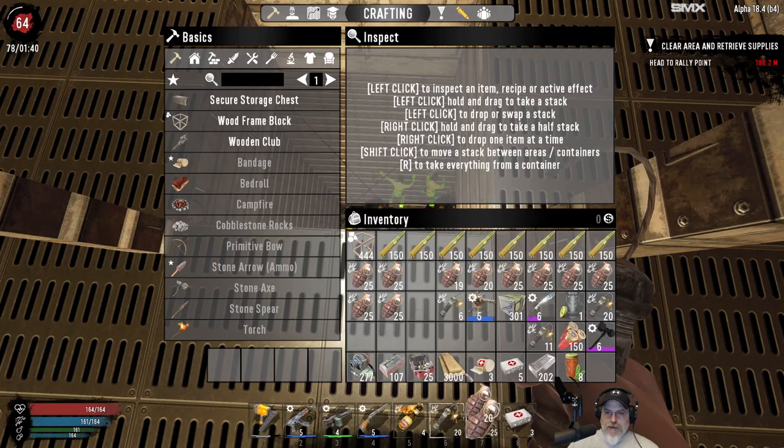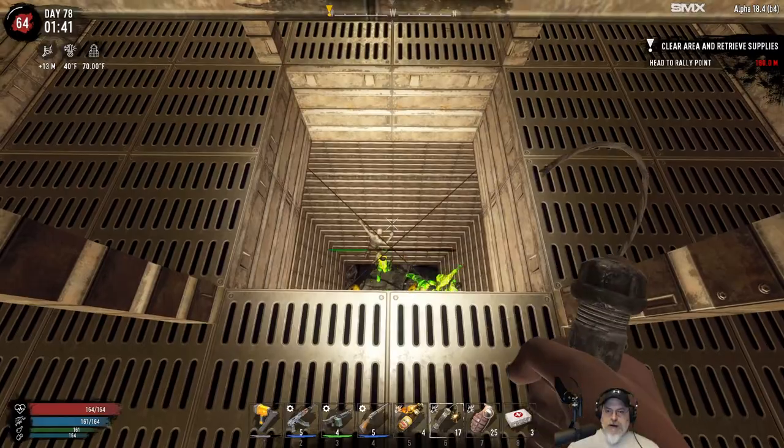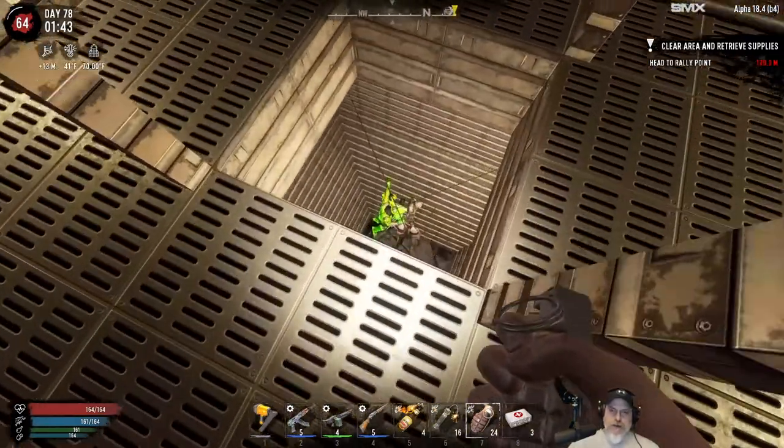Let's get these topped back off. We've got a lot of grenades left. We'll use up the pipe bombs and then switch over to grenades after that. Pipe bombs are so cheap to make — a lot cheaper than grenades — so you just make them en masse.